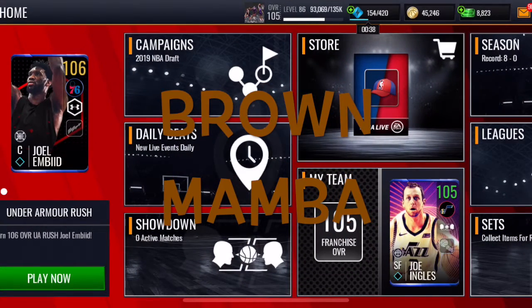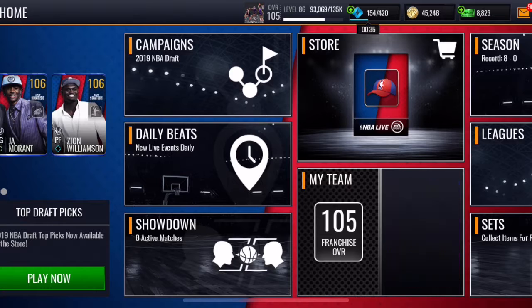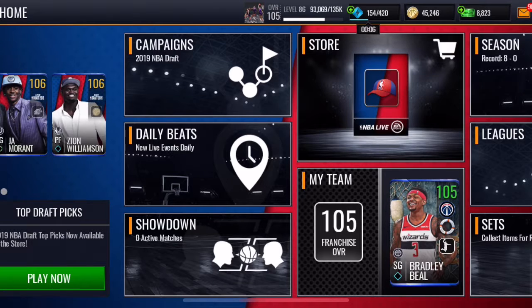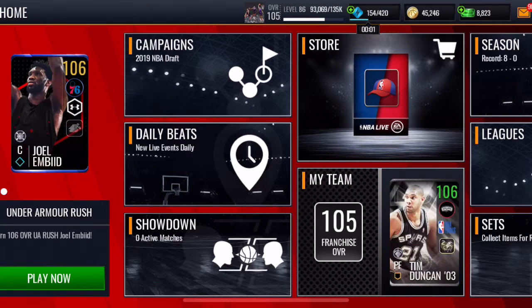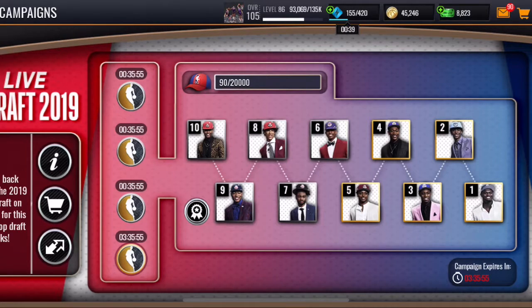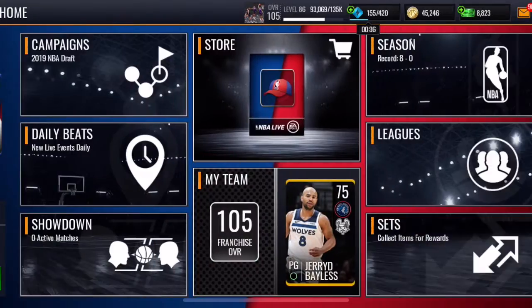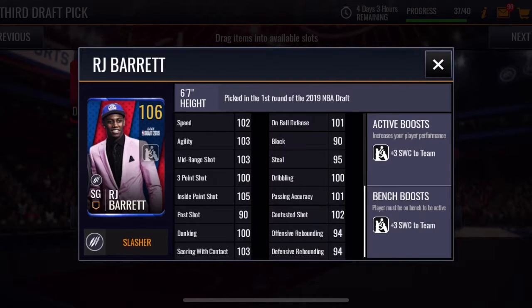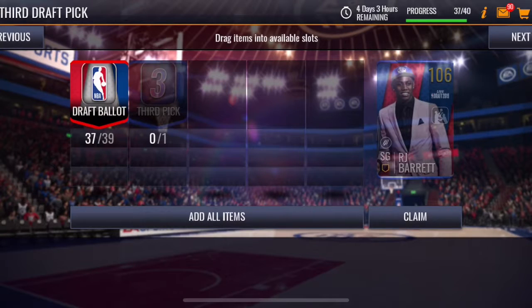Hey, how's it going guys, it's Brown Mobile here and today we are back on NBA Live Mobile — it's been a while. Right now the Drop promo is going on, this could be ending soon. I'm currently going for the number three pick RJ Barrett. Here are his stats if you guys want to see, and he also gives a plus three shooting with contact boost to the whole team, which is pretty nice. I'm not sure if I'm gonna sell him right after or wait a little bit — I'll decide on that later.